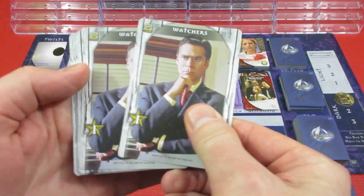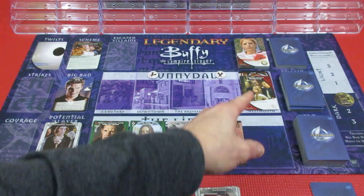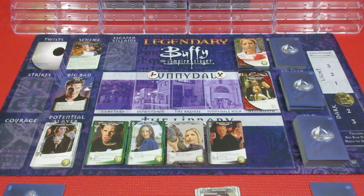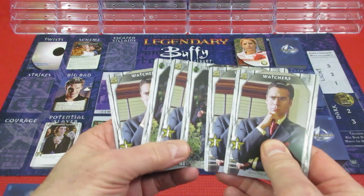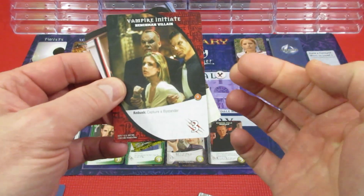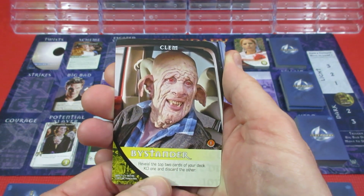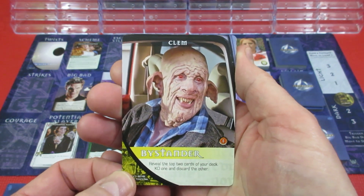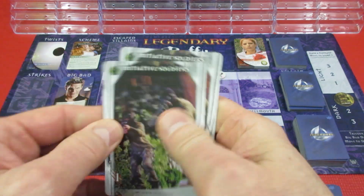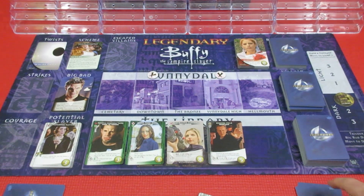Player 2 has 2 attack and 4 recruit. They spend their Courage token for an extra attack - that's 3 attack total - and take out the Vampire Initiate. That card goes to their victory pile, and they also rescue Clem. Clem's ability: reveal the top 2 cards of your deck, KO one of them and discard the other. They reveal 2 Initiative Soldiers - KO one and discard the other. Not sure that's the best outcome.